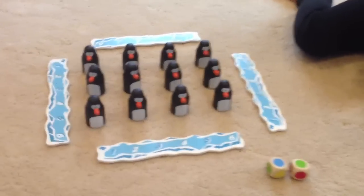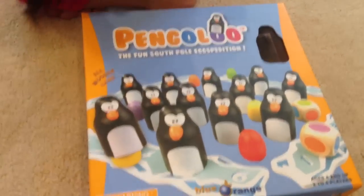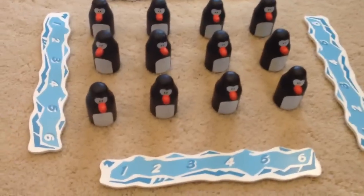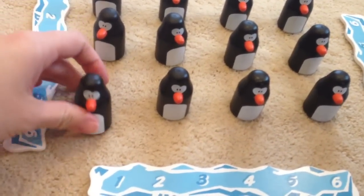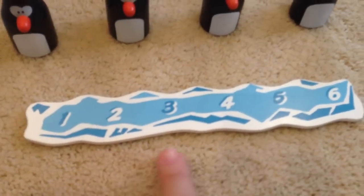Today we're going to play the board game called Pangaloo. We got this for Christmas and we thought we'd open it up and play. So what you have is 12 penguins, and under each penguin there is an egg. The point of the game is to be the first person to collect six penguins.